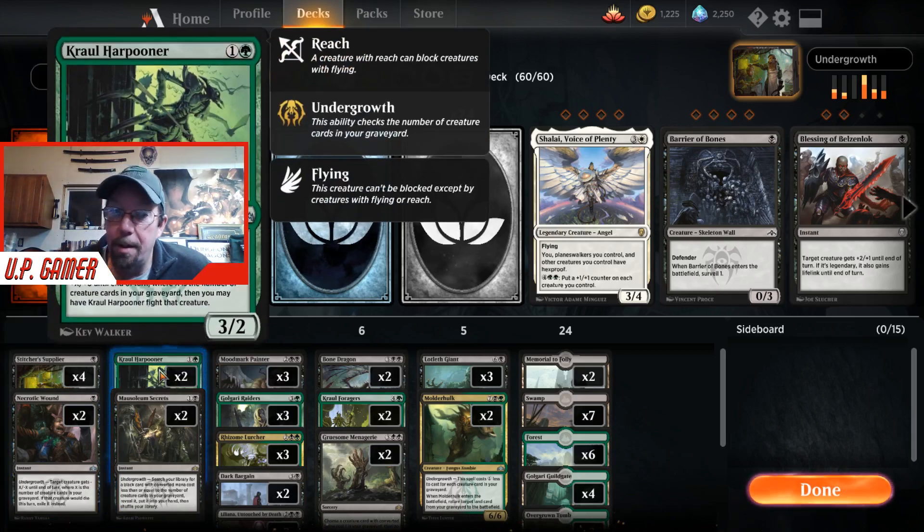Crawl Harpooner — when you play it, it gets plus X, plus zero for the number of creatures that you have in your graveyard, and then it can fight a creature with flying, which is great.